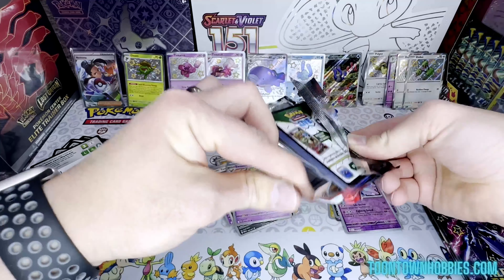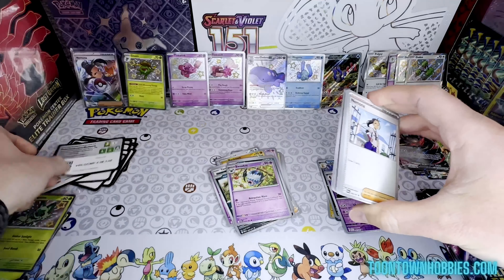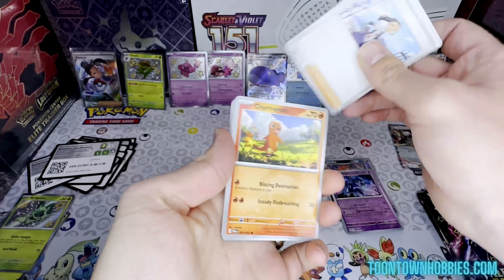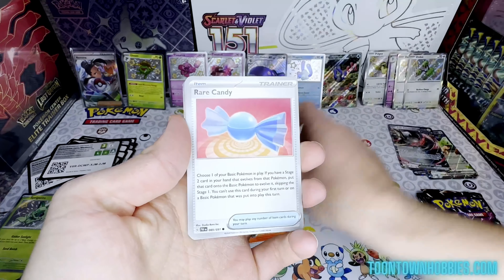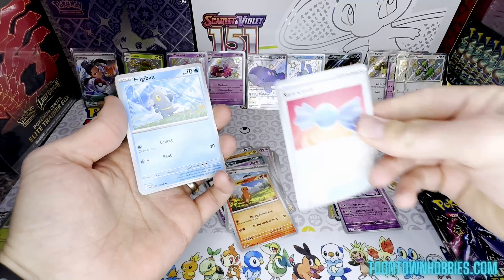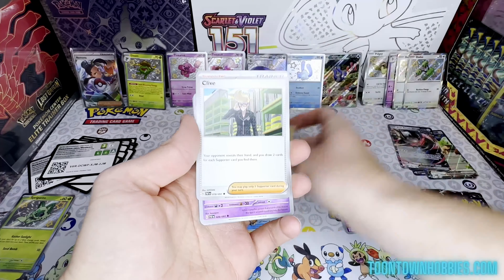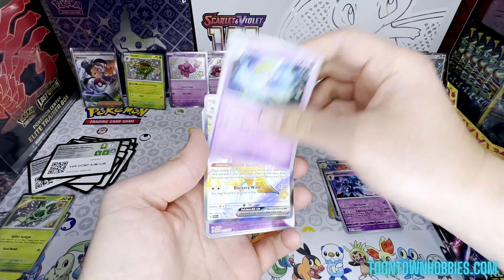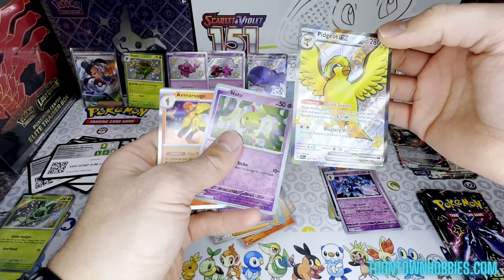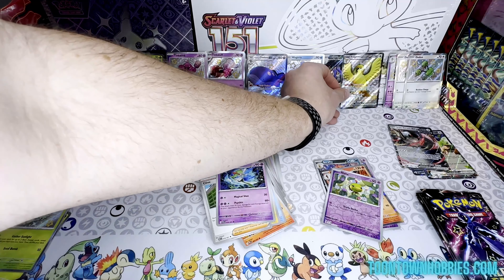Pack four: Charmander, Rare Candy — I think that was our first rare candy, pretty rare — Frigibax, Kilowattrel, Clive, Kirlia, and a Pidgeot EX Full Art! Let's go — let's put that in with our little Pidgeys there.